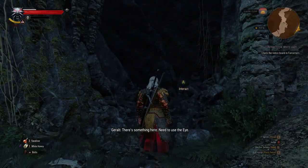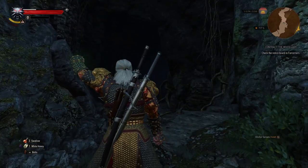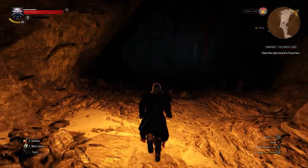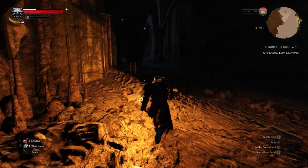Once you get there you'll be able to interact with the wall and it will open up for you. Just be sure to bring a torch because the cave is pretty dark. Follow the path and you're going to see an ogre in the center of the room, but you don't have to fight him. Just stay to the left and keep going.